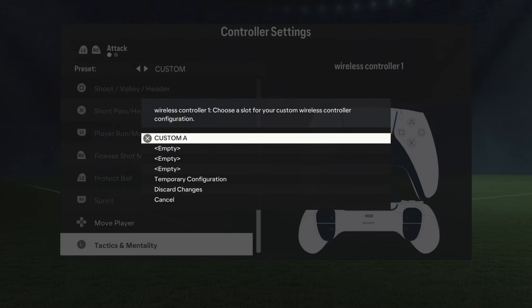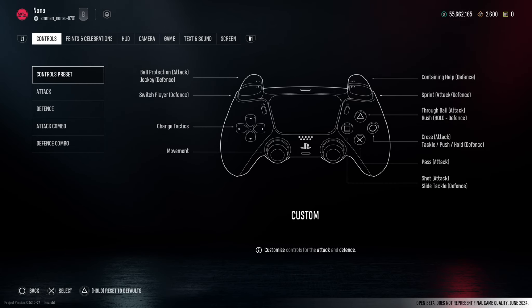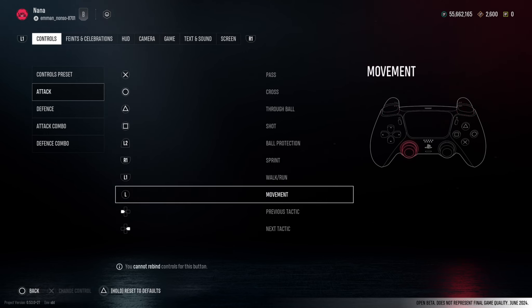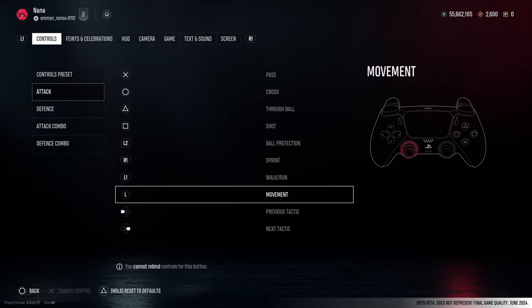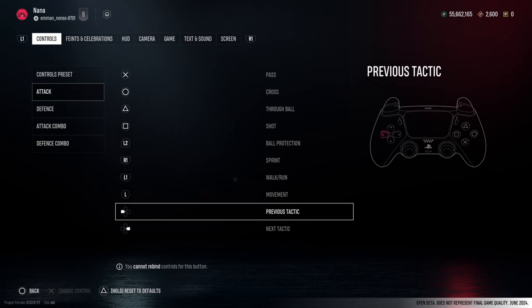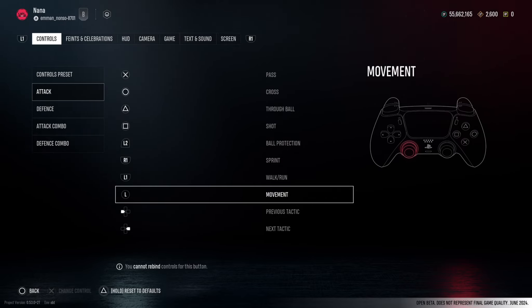I'm going to show you what it looks like — go to Custom, then Attacking, and that's Movement. You can't change it; it's stuck on analog. I'm not going to enjoy playing the game if it's analog stick only. I don't use the analog stick to play, so if there's one thing they need to sort out, that's it — ASAP.